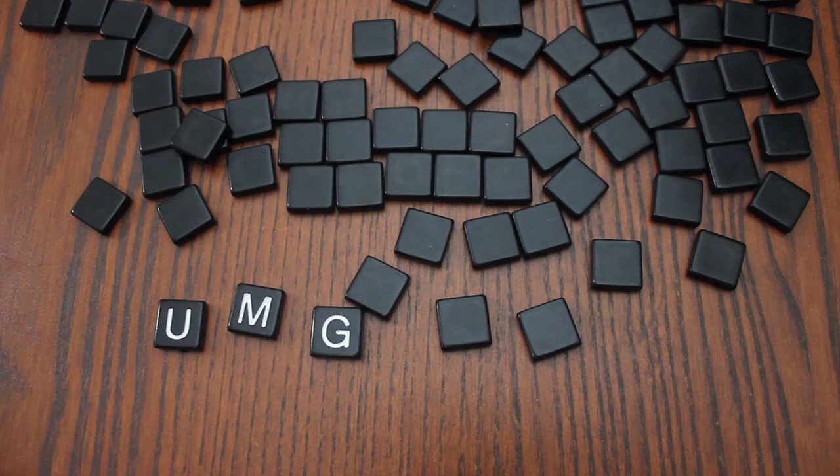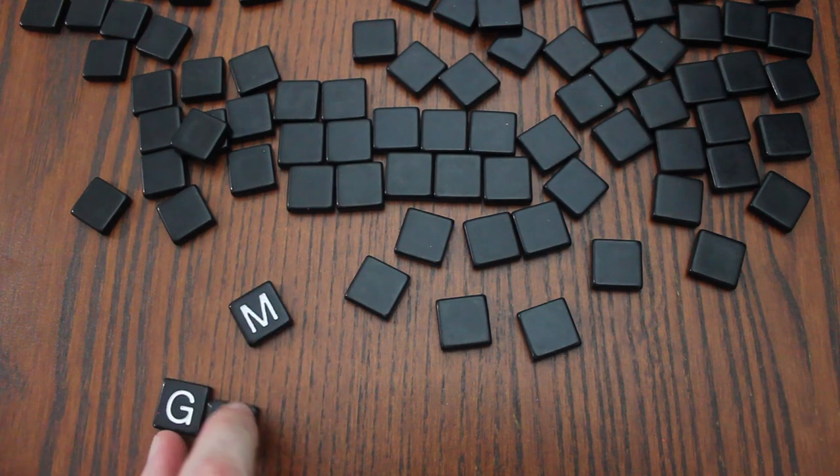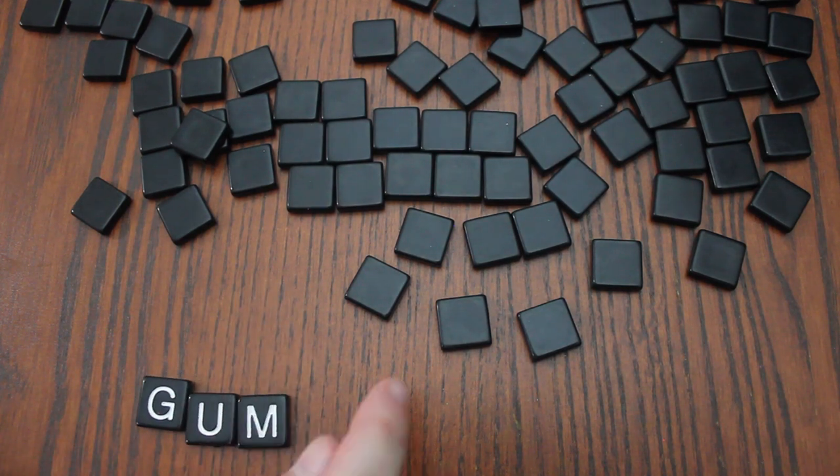Once there are at least three tiles revealed, players can shout out words using those letters to spell words such as "gum." Flipping of the tiles stops momentarily as the player gathers up their letters and rearranges them in front of them.